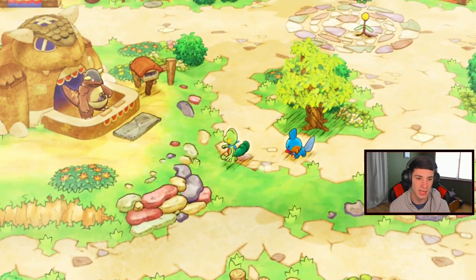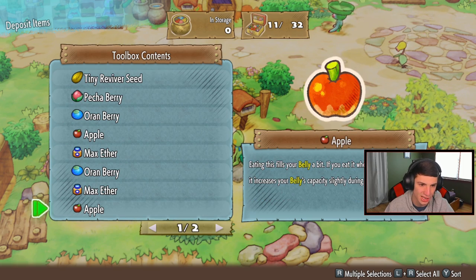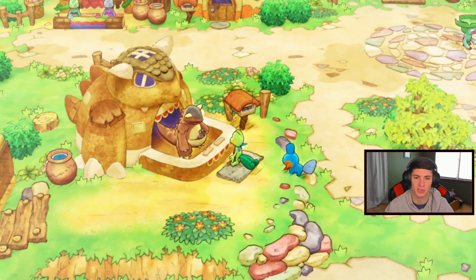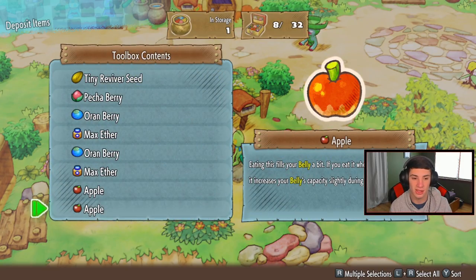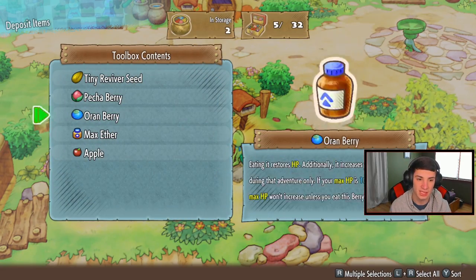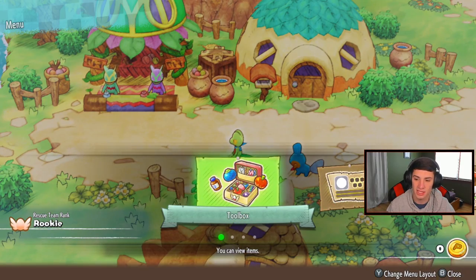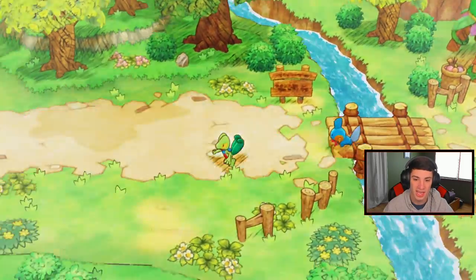Let's head to Kangaskhan Storage to deposit items we won't need for today's dungeon rescues. I'll put away an apple since we definitely don't need two or three, and this big apple as well. When you die you lose all your money and items you were holding. Putting away two orange berries too. We'll keep a Pecha Berry in case we get poisoned - yeah it cures poison. Now let me check my missions with the X button - we've accepted three jobs in Thunderwave Cave: one on floor 2, one on floor 3, and one on floor 4.